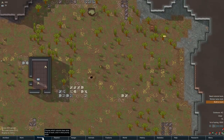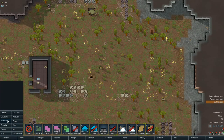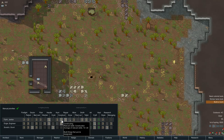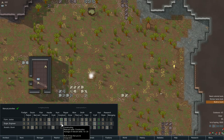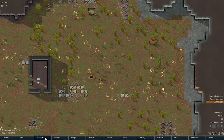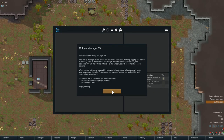So I'm going to straight away stick the workload on manual. We want hauling on priority, and we want whoever's good at construction to concentrate on that. We also want plant cutting as quite a high priority. Colony manager — so this is one of the mods added. It allows you to set targets for production, hunting, logging, and animal husbandry.